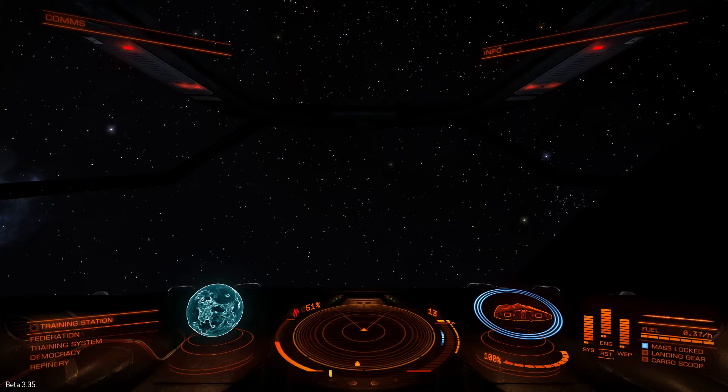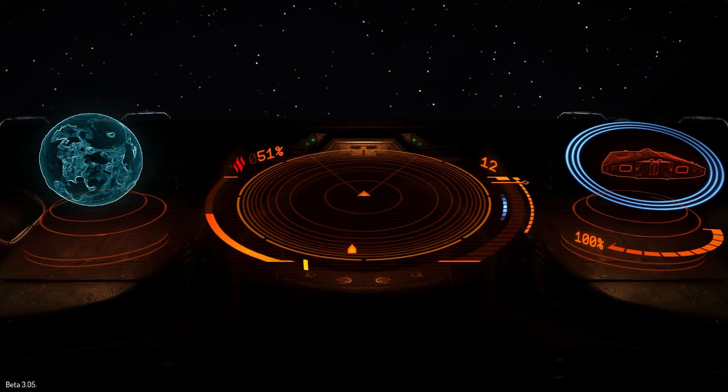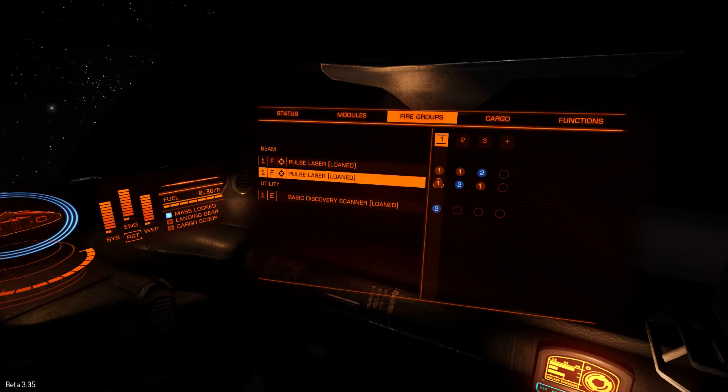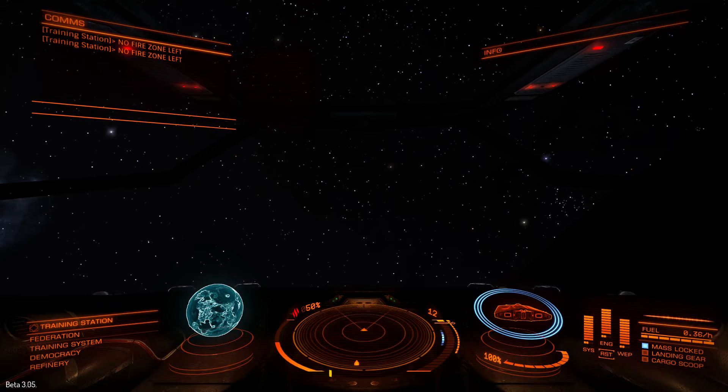Show targets — view changed. Show systems — view changed. Show contacts — view changed. I think I still have to improve the key press a little bit. Maybe I only took a 10 millisecond pause between pushing and releasing the key — maybe I should improve that.